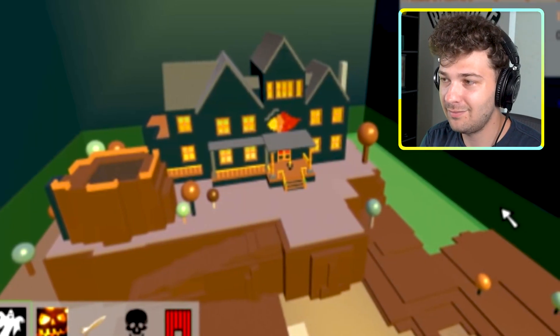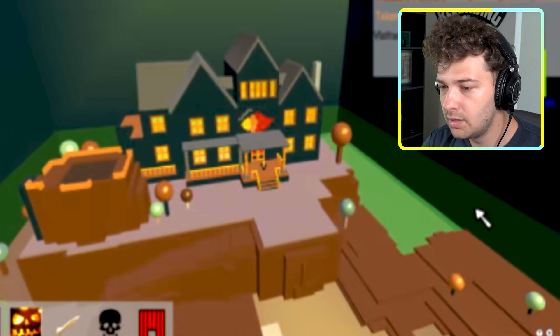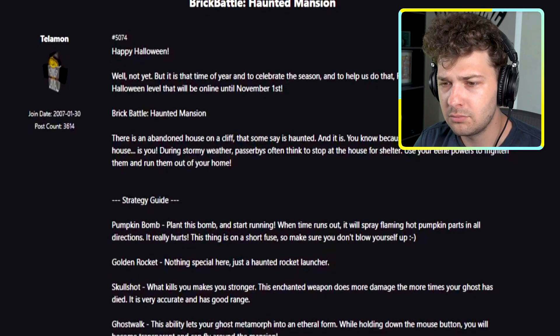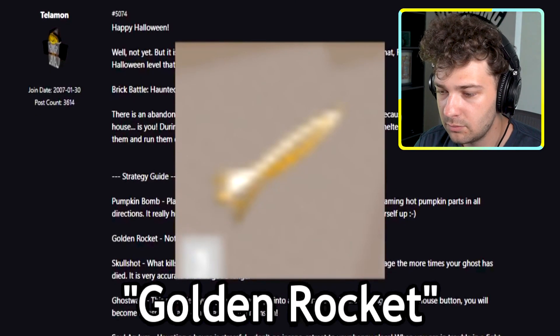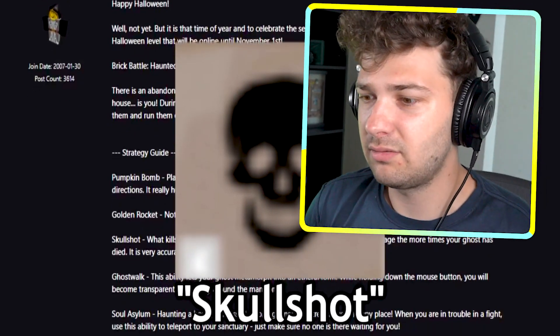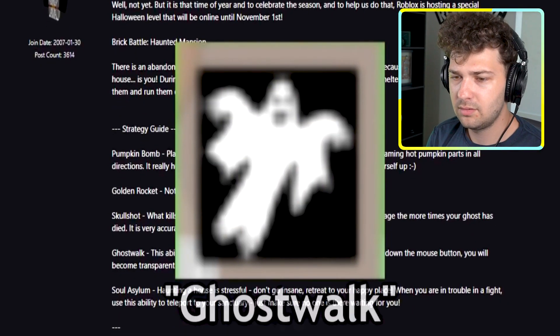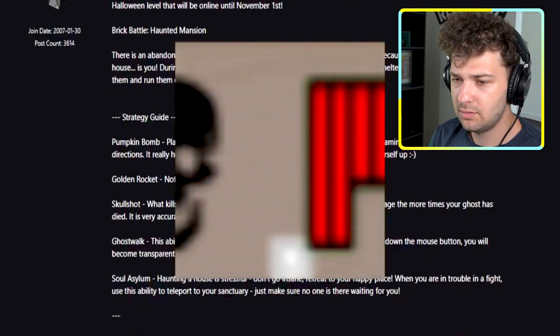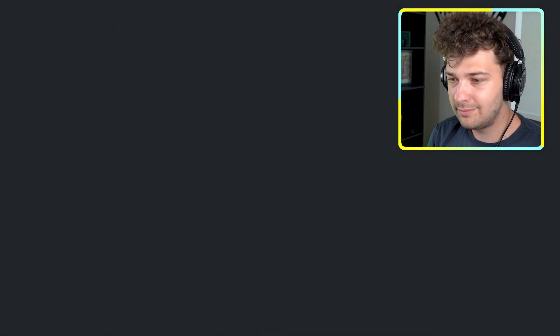Let's get into it. Shedletsky's original weapons in the Haunted Mansion map have their own special names. According to a forum post from October 2006: the bomb is called Pumpkin Bomb, the rocket launcher is called Golden Rocket, the skull icon is called the Skull Shot which does more damage the more times you've died, the tool that allows you to float is called Ghost Walk.